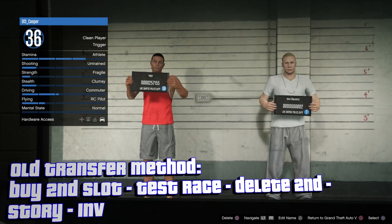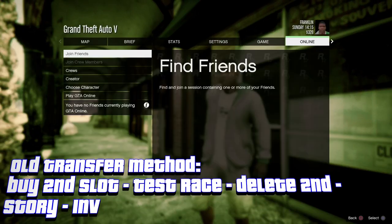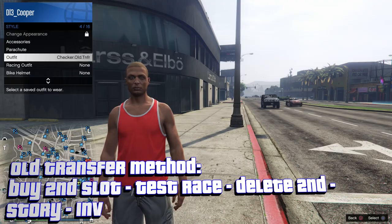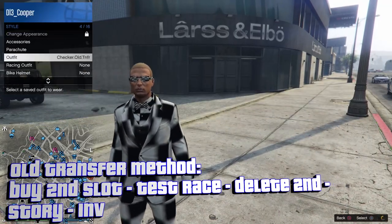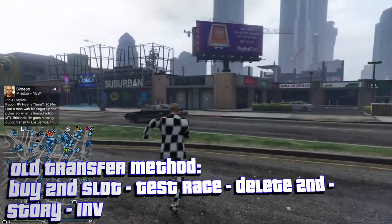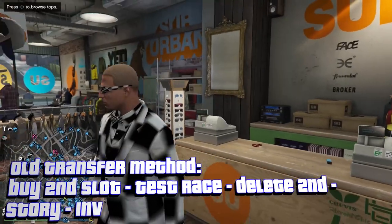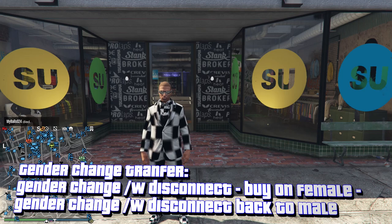Press circle to go back to story mode. Once in story mode, just pause it and go back online. Now you're online, and you'll notice you have your outfit — it transferred over. Unfortunately, it deleted all the saved outfits; this transfer method does delete outfits. So if you're ever having trouble doing clothing glitches on this channel, you can try this outfit transfer method, but know it deletes all your outfits. As you can see, I had full outfits before.